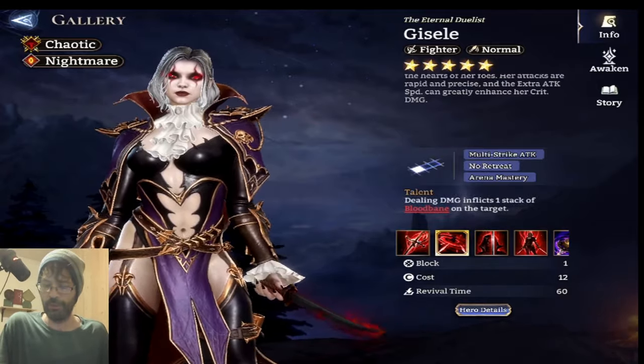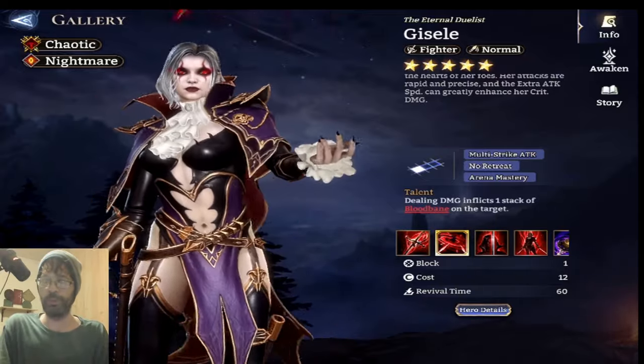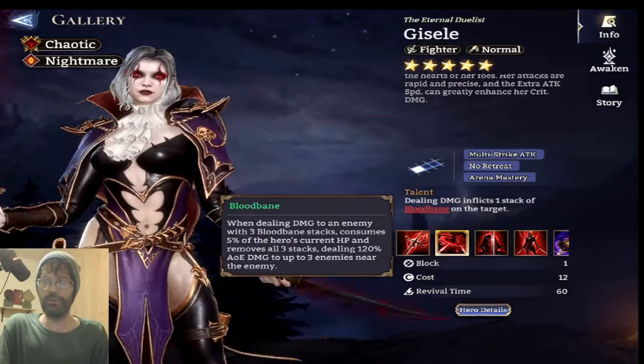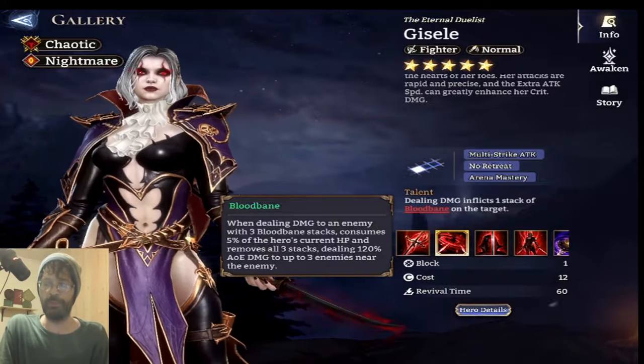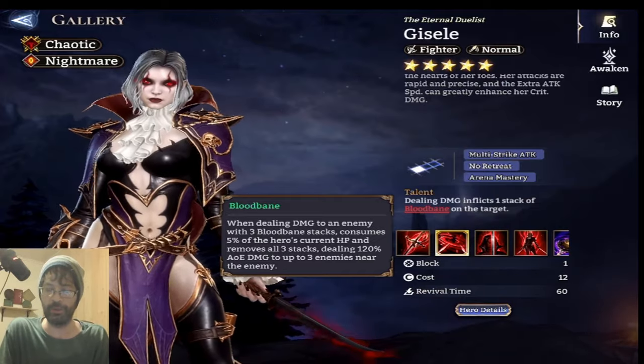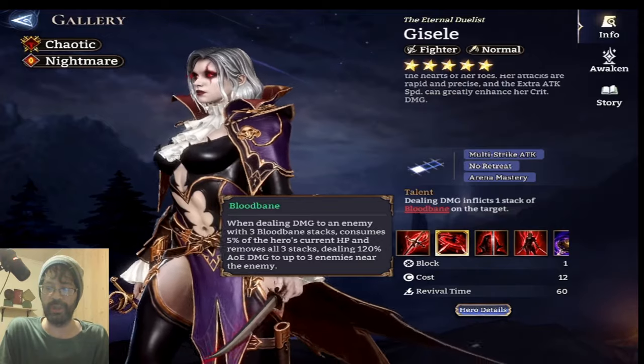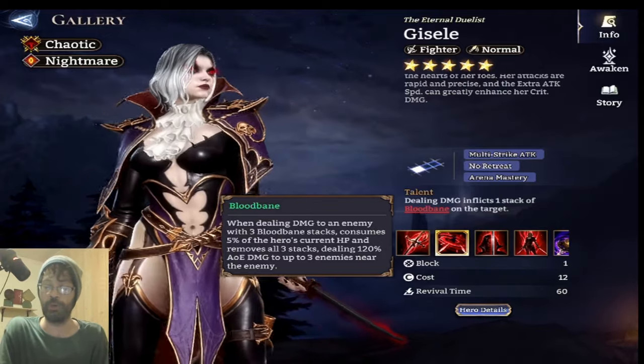Her talent: dealing damage inflicts one stack of Blood Bane on the target. What does Blood Bane do? When dealing damage to an enemy with three Blood Bane stacks, it consumes five percent of the current hero's HP and removes all three stacks, dealing 120 AOE damage to up to three enemies near the target. Quite cool.